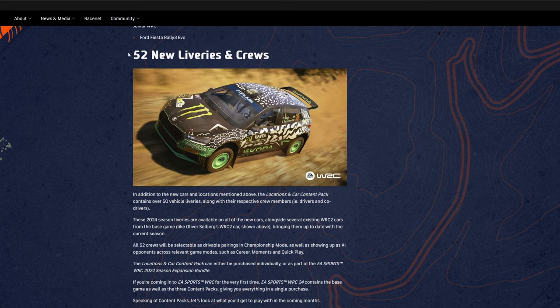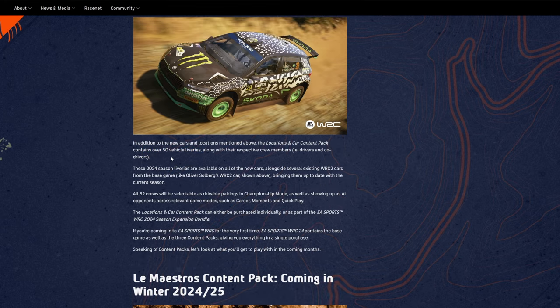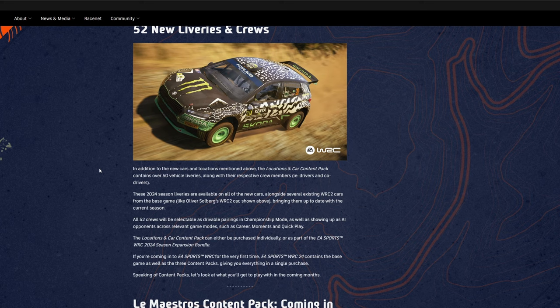Next we have 52 new liveries and crews. The notes say the content pack contains over 50 vehicle liveries — maybe they're referring to older liveries too, since we've seen some teams change liveries from event to event. The latest example is Toyota changing liveries for their drivers for Rally Finland.